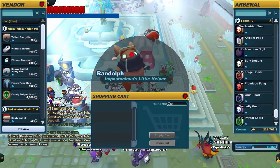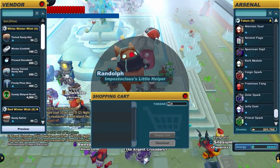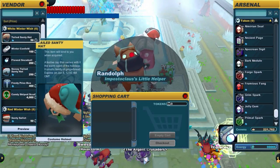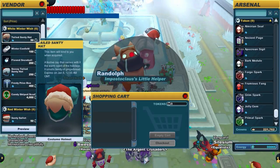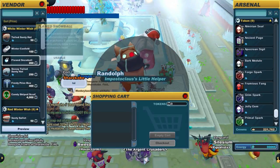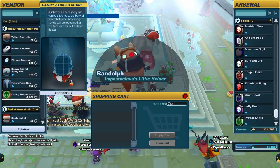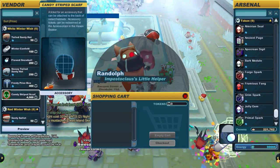By doing that mission, which is replayable an infinite number of times — you can do it multiple times a day — you get a good number of tokens out of it. You can buy some Santee hats, which are very similar to real world Santa hats. We can buy a slightly fancier looking one which has snow, and a scarf for 4,000 tokens, which will take a little bit of grinding.